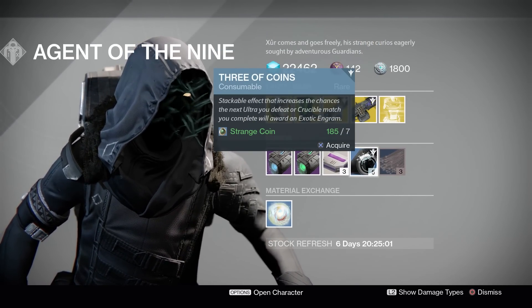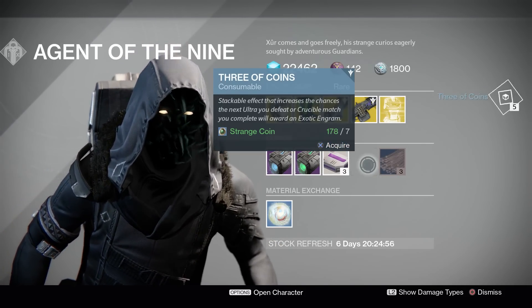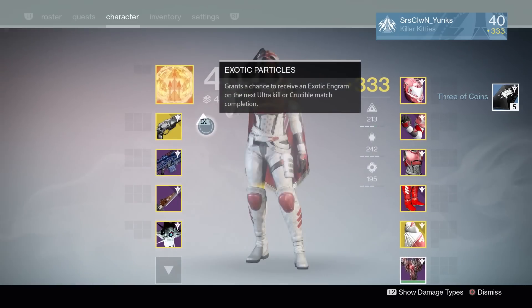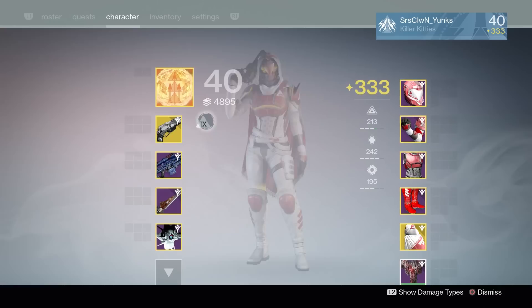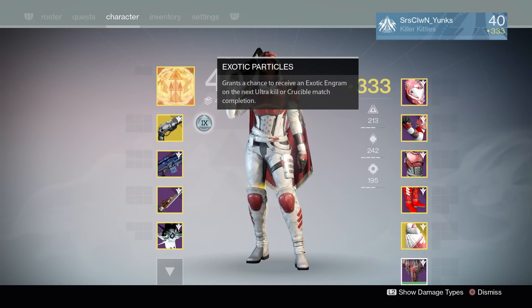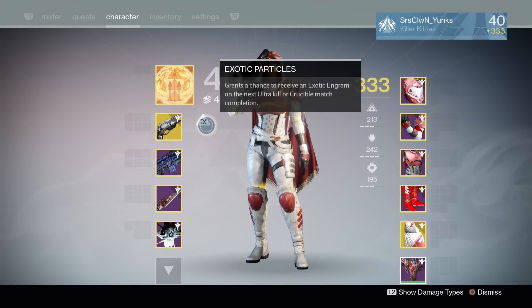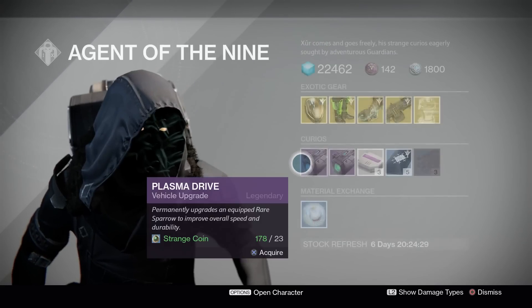Three of Coins — this will cost you seven Strange Coins and you get five Three of Coins. I'll go ahead and pick one of these up every time.